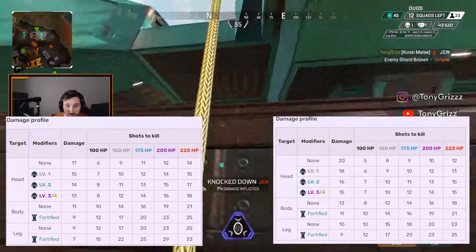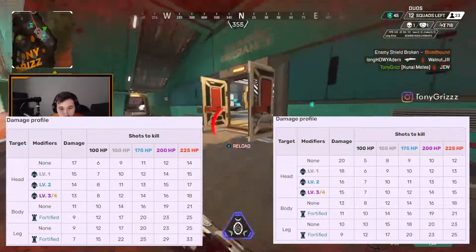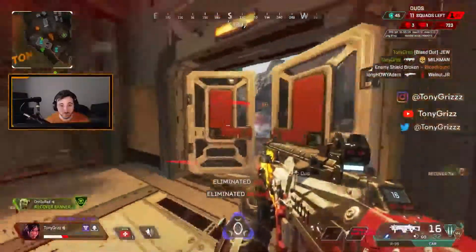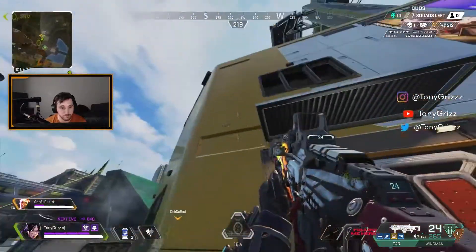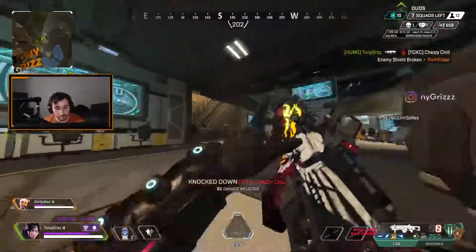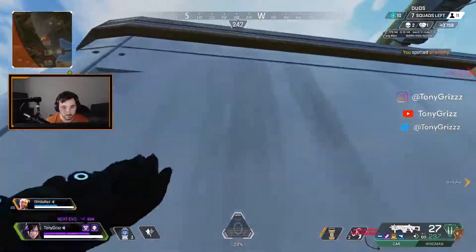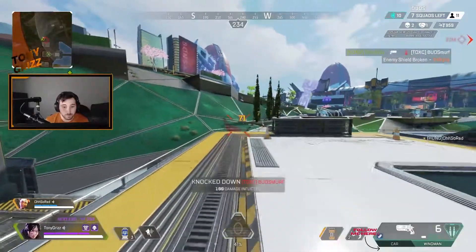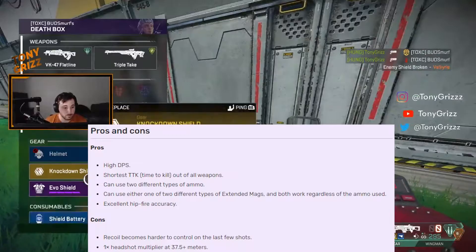Personally, I also really like the feel of the R99. We've been using the R99 for 13 seasons now, whereas the CAR is only about two seasons old, so it's really a lot newer to the game. When it comes to comparing the two in terms of feel, I give the edge to the R99 only because I've used it a lot more. Recently, I've been forcing myself to use the CAR more, as it's more viable in ranked and at a higher level.